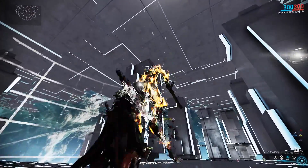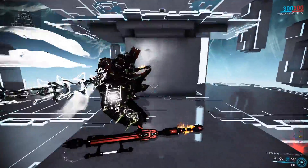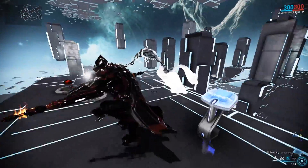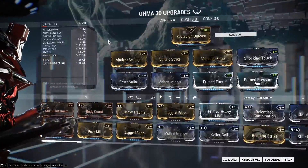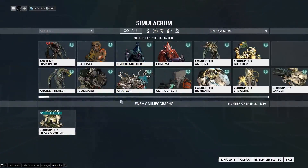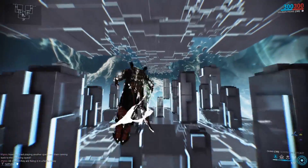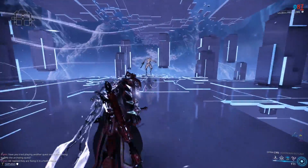That's taking the armor off the enemy and now he's eventually able to die. It's not the fastest way to kill your heavy gunners or armored targets. So if you wanted to burst them down a little quicker, I would recommend going with the Blood Rush Body Count build, simply because you're gonna be able to build up those combos a lot quicker than hoping for those status procs.